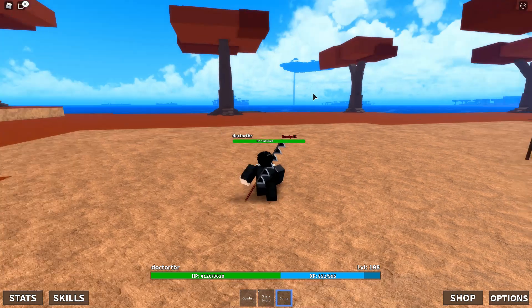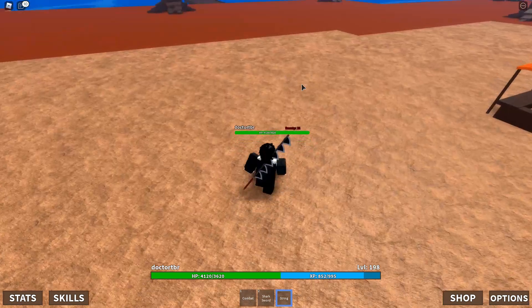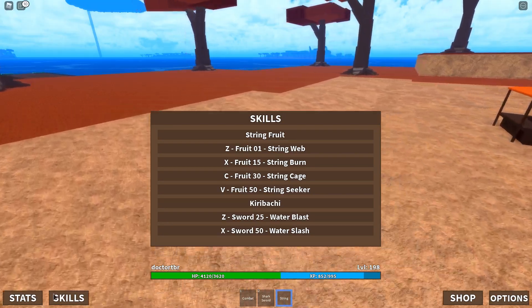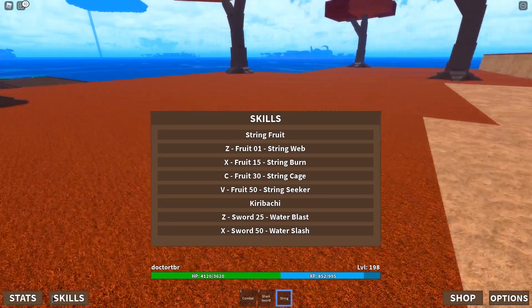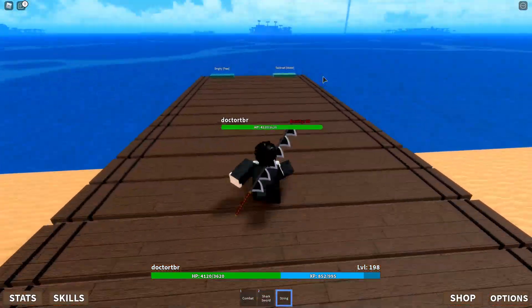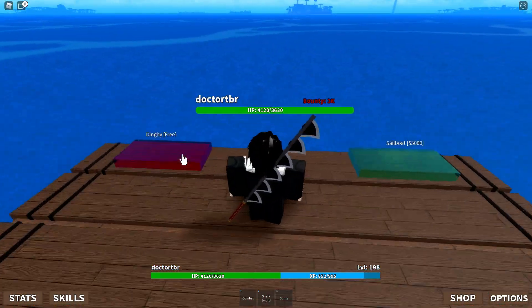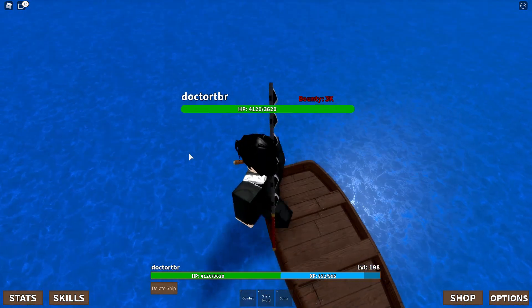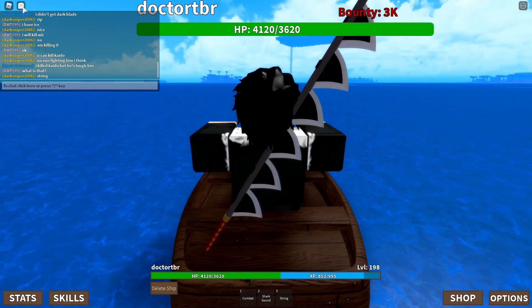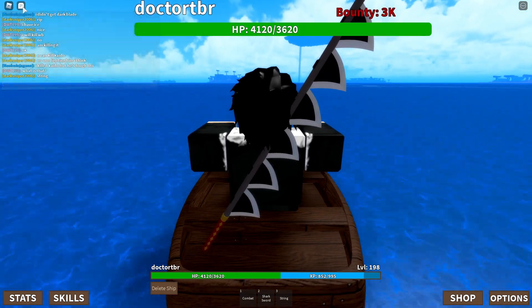The last move is String Seagull — it might only work on NPCs, so I'm going to head over to the Starter Island to test it out.